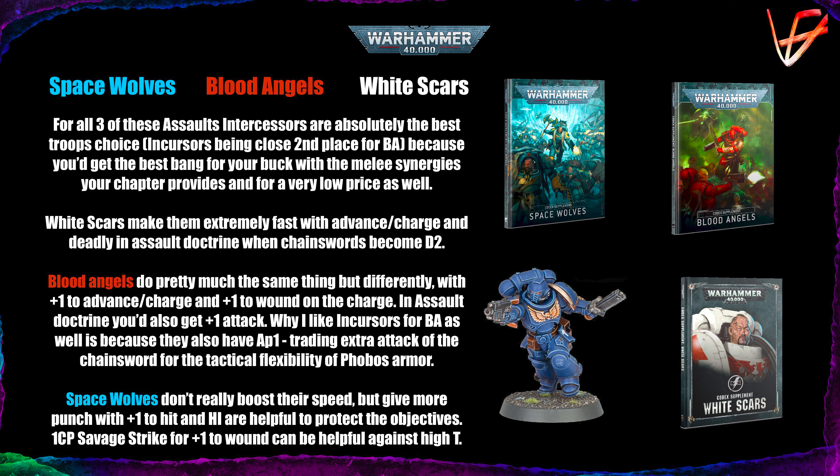I think Incursors are worth it for Blood Angels because when all your stuff is there charging and fighting, you need something that can be fast and also potentially defend itself in combat. Incursors are more tactically flexible than Assault Intercessors, no doubt. Space Wolves don't really boost speed but give more punch with plus 1 to hit, and Heroic Interventions are also helpful to protect objectives — if you put Assault Intercessors near an objective, there's no way your opponent can steal it without retaliation. The 1 CP Savage Strike stratagem giving plus 1 to wound can be helpful against high toughness targets. I must admit I don't really like the choices we have with Space Wolves currently — the Grey Hunters and Blood Claws just don't feel good enough for what we want, and we hardly need more than Assault Intercessors since those guys are very, very efficient.